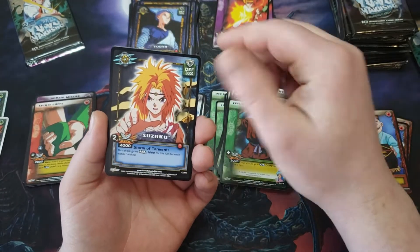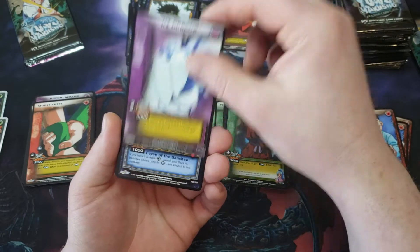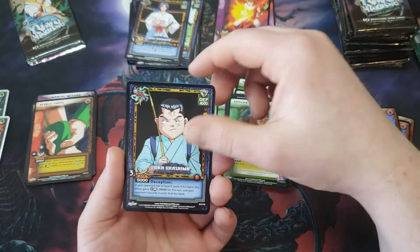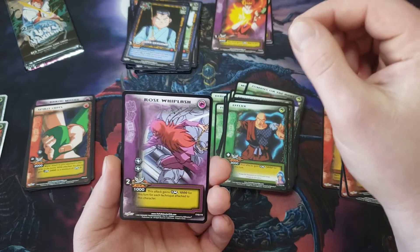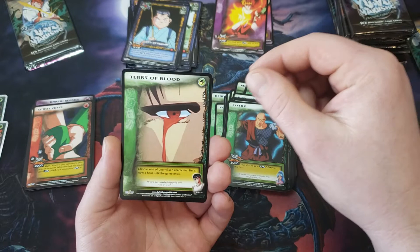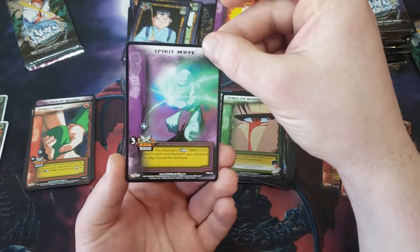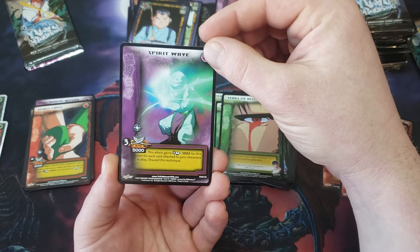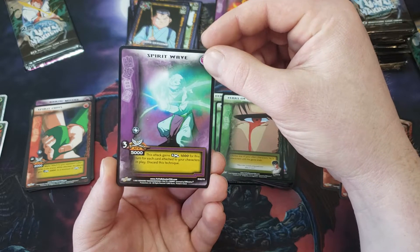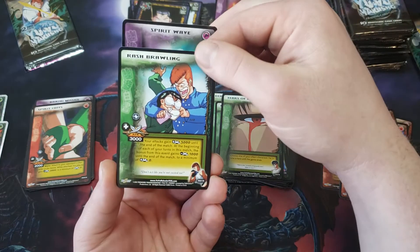Afflux, Suzaku, Hiru, Ice Dragon, Shishi Wakamaru, Yura Yurashima, Rose Whiplash — that's a good one to see — Tears of Blood. And Spirit Wave is our first rare — this attack gains a thousand for each card attached to your characters in play. And Rash Brawling.